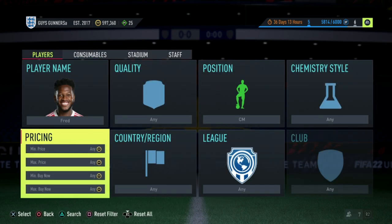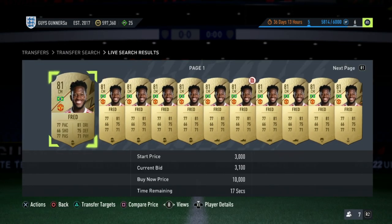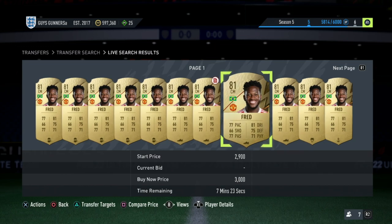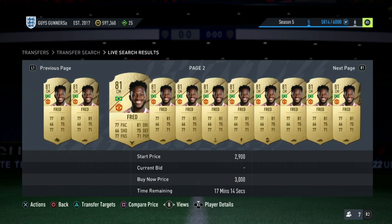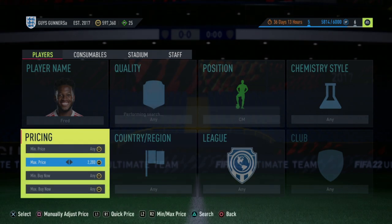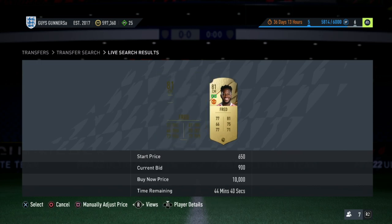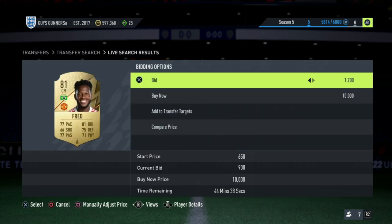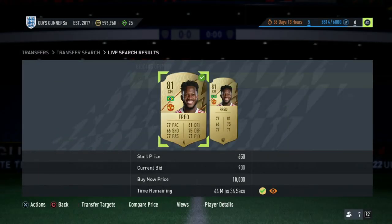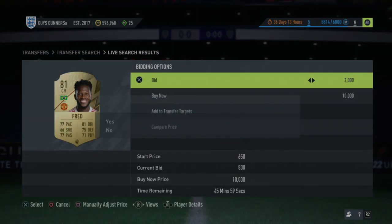Another thing you can do while using this method is just check that there isn't any going on for bid. So here we go - this Fred here is 3.1K. Obviously we're not going to bid on that knowing that he can sell for 2.7K. But what you would do is put the maximum price to a price which you're comfortable bidding at. Knowing that we can sell Fred on for 2.7K in the centre mid position, we just want to search for the ones that are open on bid for under 2,000 coins and go bid on these for 2,000 coins. When they do expire, we can then go and list them for 2,600 coins.